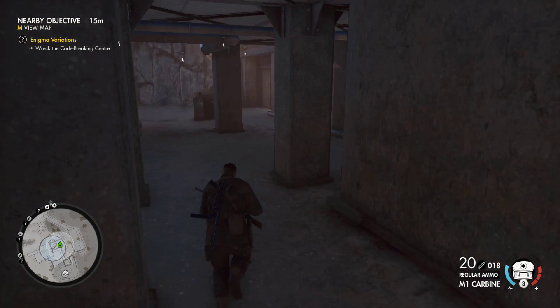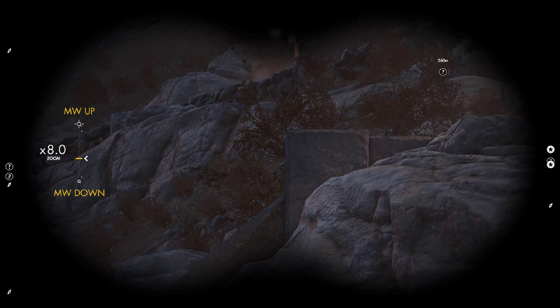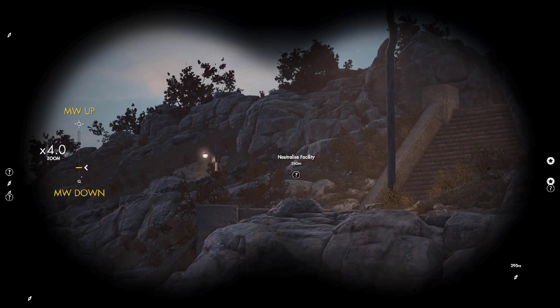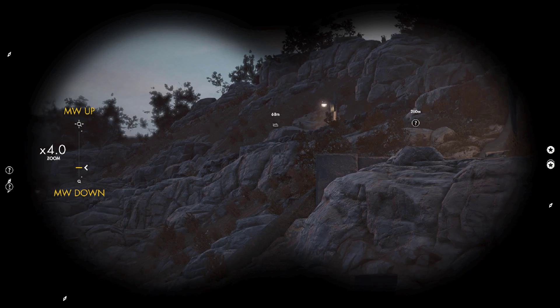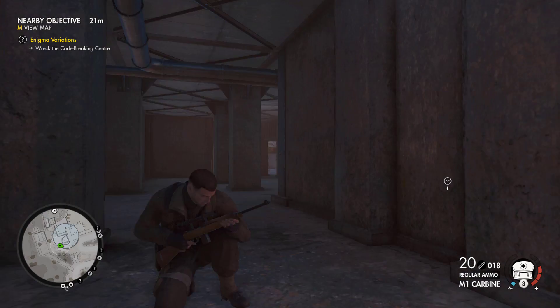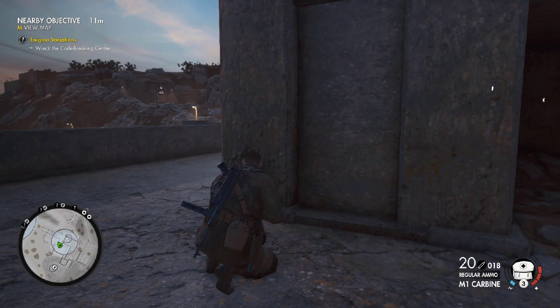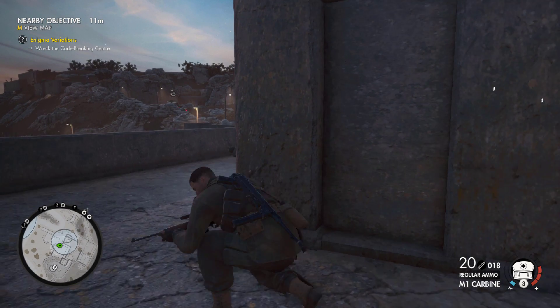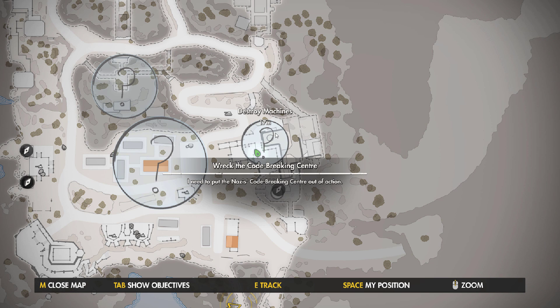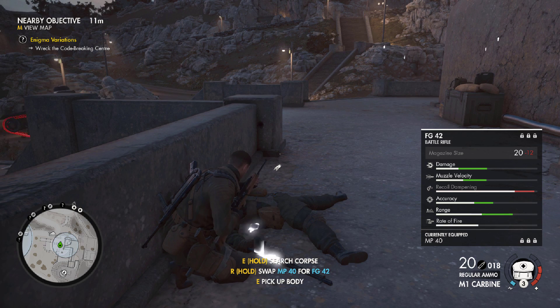Which way do we need to go? That way takes us outside; that way is to the facility. Oh snap — I hear a tracked vehicle. That can't be good for us. Okay, let's go around this way. How do we get into this building? Here he comes down the hill — where is he gonna go? Looks like he came down from here and is going to turn this way. FG42 — yeah baby!